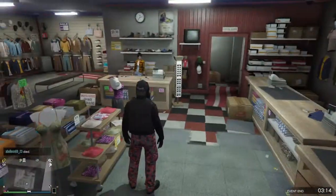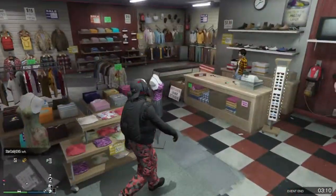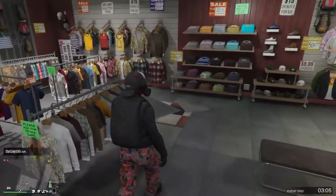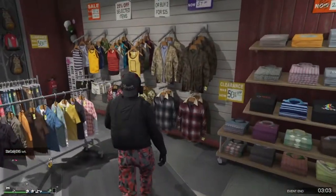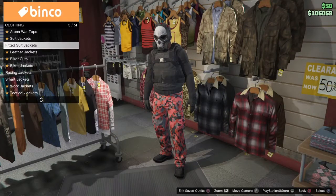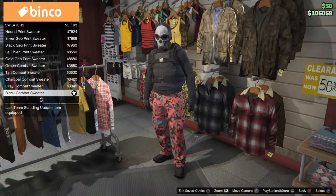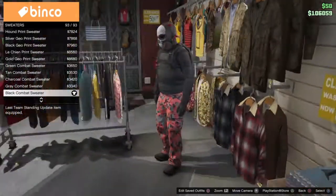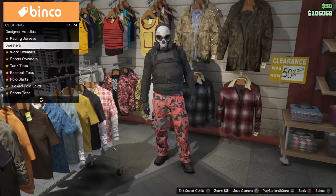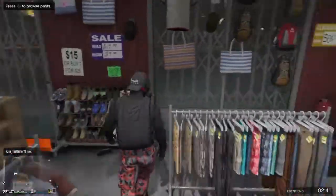What's going on guys, today I'll be showing you how to make this cool black and red military outfit you can use in GTA 5. The first thing you want to do is go to tops, go to sweaters, regular sweaters, and purchase the black combat sweater — the last one for me.